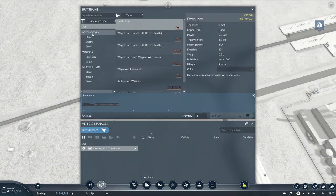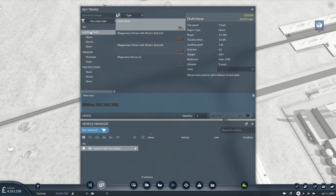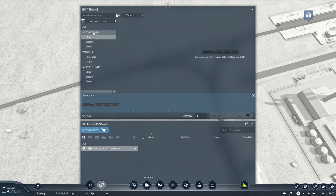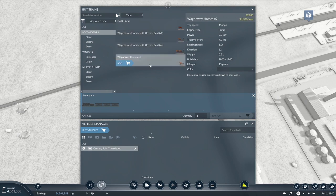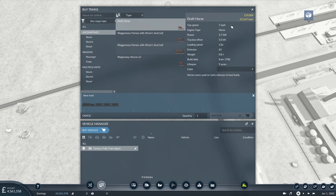So, what vehicles do we have? If we look at our locomotives - they're not steam, electrical, or diesel - you'll need to select the generic locomotive option here. And because we're before 1850, we don't have any vanilla vehicles. We've got a draft horse which goes at seven. The wagonway horse is times two - these all go at 15, apart from the draft horse which goes at seven.